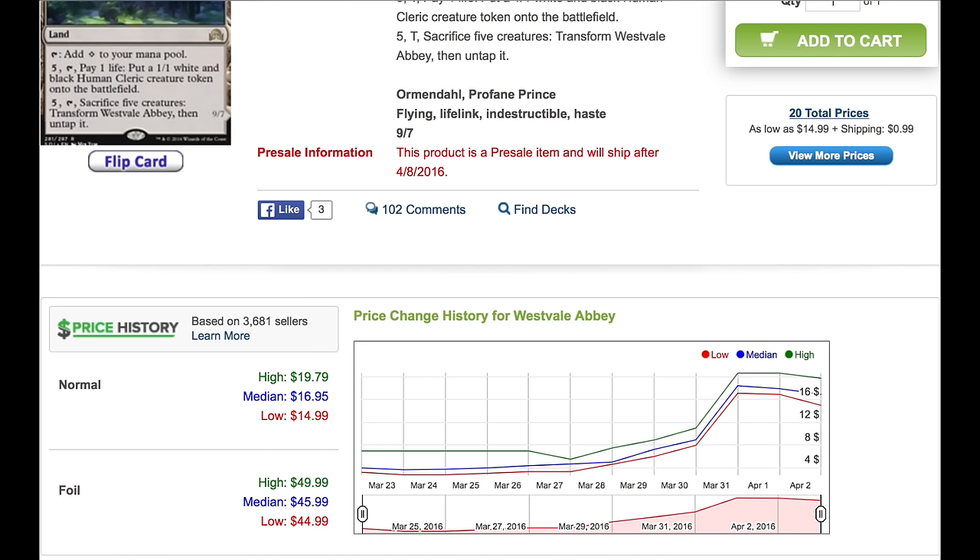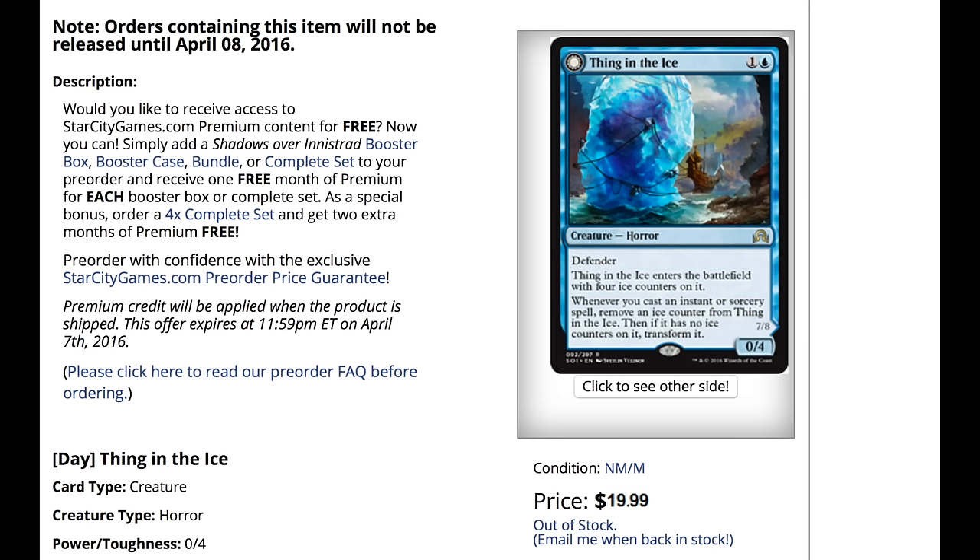Now that Crackling Doom is rotating out, you'd have to use some sacrifice ability to deal with it, and I'm not sure how many of those are in standard right now. It's $17 on TCG Player mids and $20 on Star City Games — it's also sold out on Star City Games. The second $20 non-mythic card is TITI.